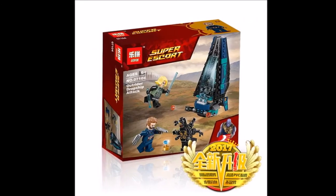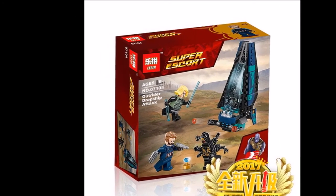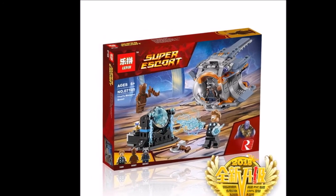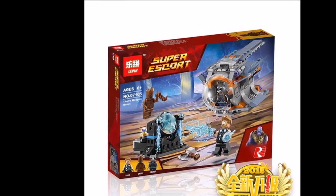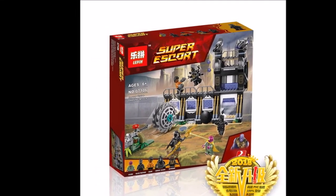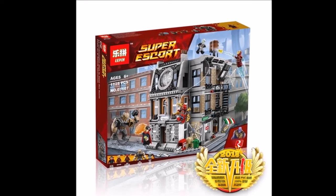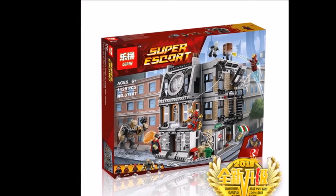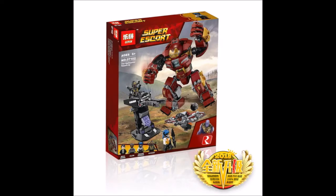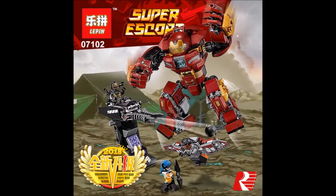Moving on is the Outrider Dropship Attack, which is set 07104. Next is the Thanos Weapon Quest, which is set 07105. Then there's the Corvus Glaive Thresher Attack, which is 07106, and lastly the Sanctum Sanctorum Showdown, which is set 07107.